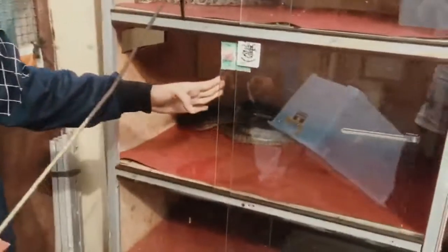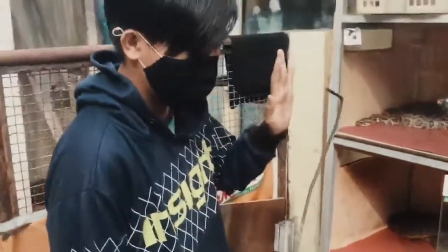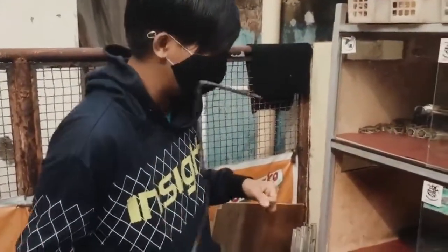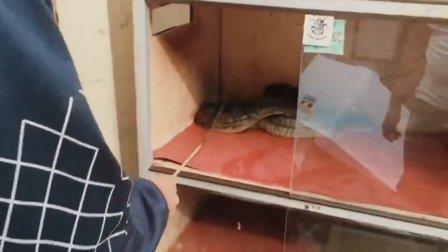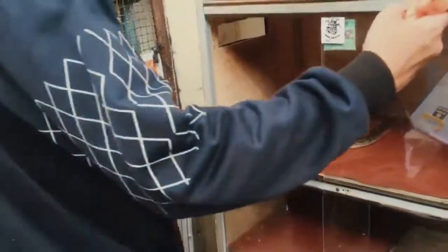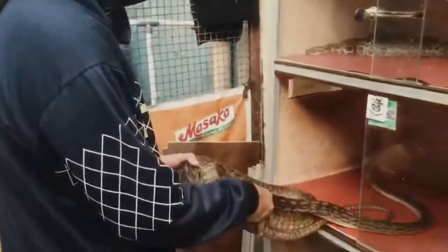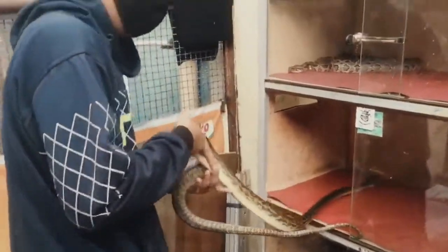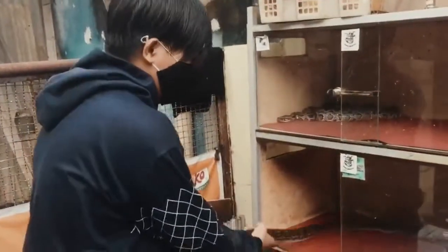Kita langsung ambil aja. Kebetulan ini ukurannya 2,5 meter ya guys. Untuk safety kita harus pakai hooks walaupun ular ini nggak berbisa, tapi kita harus tetap pakai hooks karena digigit itu nggak enak, apalagi ini udah 2,5 meter. Ini ulernya guys. Biasa disebut sama anak-anak reptil itu Pantola, atau Sanca Mutiara.